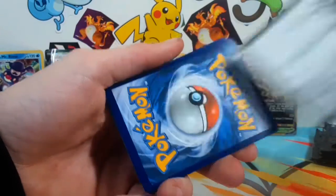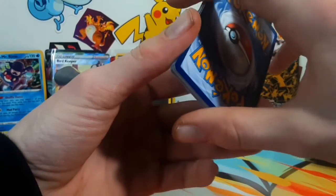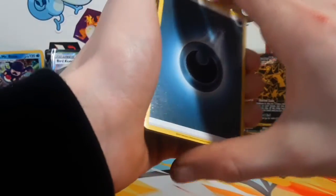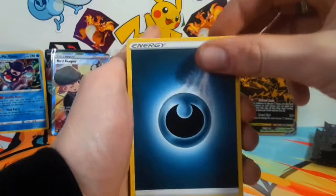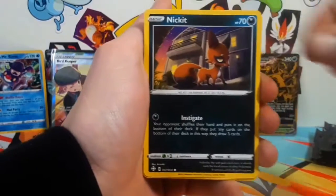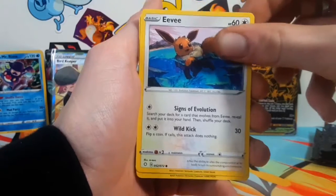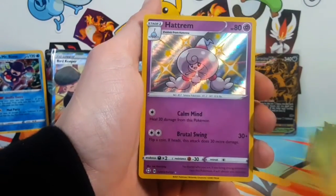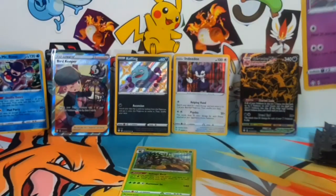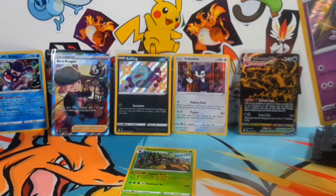I just need Skyla, and I forgot which other ones I need. Basically the pulls I'm looking for are Suicune and Skyla. Since we got that trainer, I'm pretty sure we can't get another trainer in this box. Oh — we got another Hatterene and a holographic! That is the second Hatterene we've gotten now. Not a fan, I'm not gonna say I'm a fan.